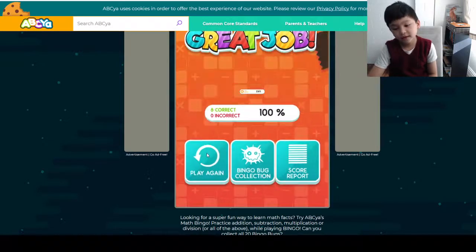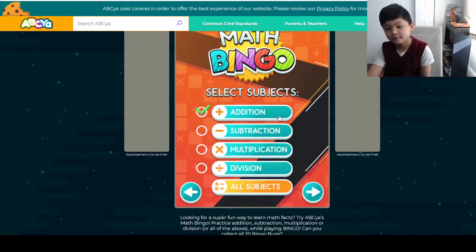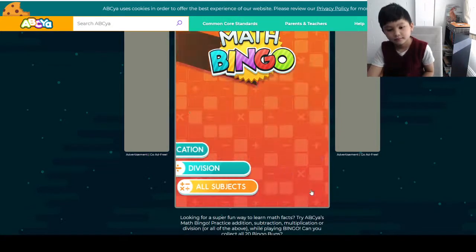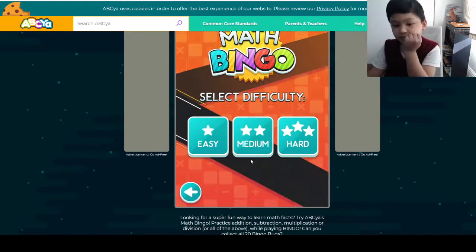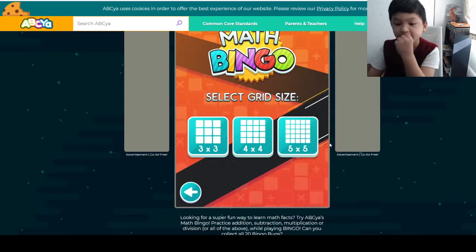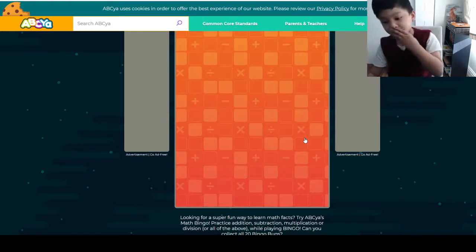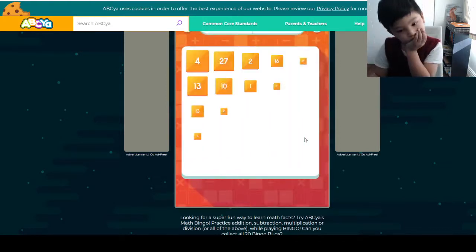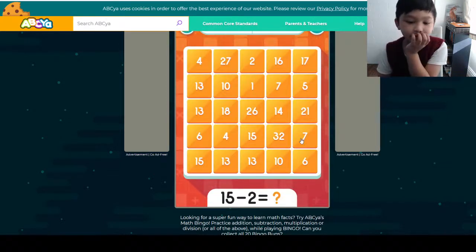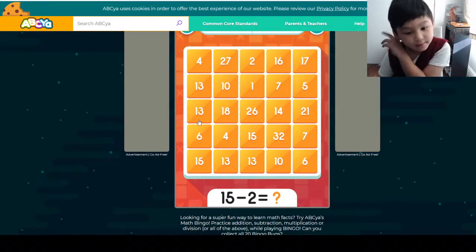We're going to play it one more time. Addition and subtraction. We're going to do hard. It has a 5. Hard and 5. 5 — take away — it becomes 3. So it has to be a 13.